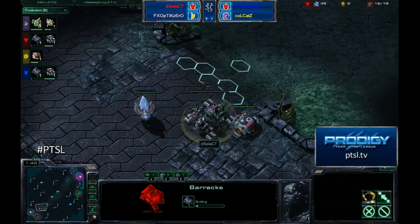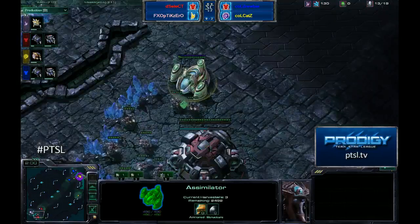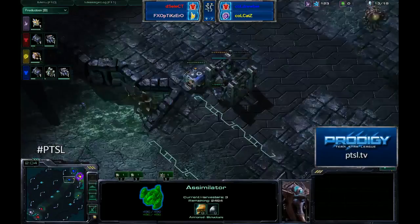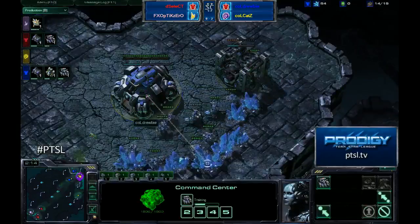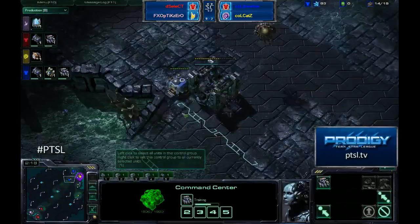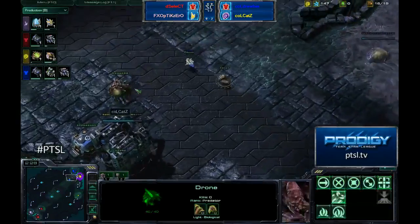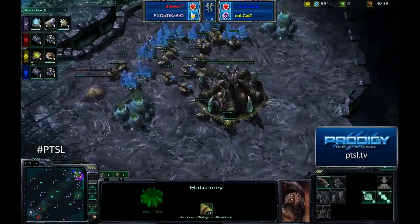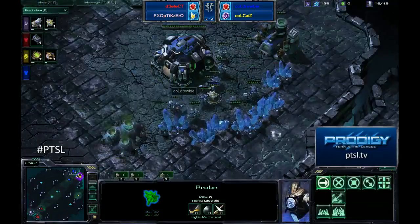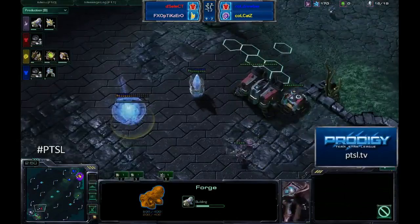I would not be terribly surprised to see another forge fast expand out of Optic Zero. He'll be able to pull it off a little more effectively here because Select can assist him in the wall, and he'll be able to drop a photon cannon back there for defense — freeing up Select's resources so he doesn't need a bunker. Cats is dropping Pool first instead of Hatch first, even though this is a safer map to do that on. Optic Zero and Select are doing exactly what I expected, with that forge coming first.